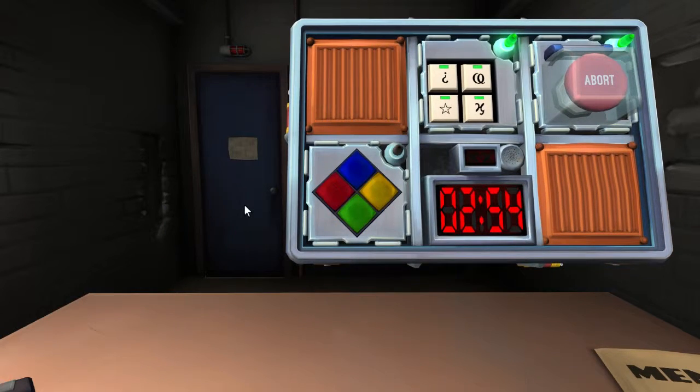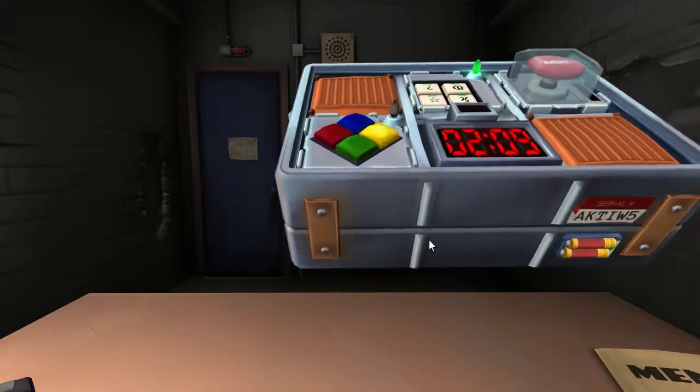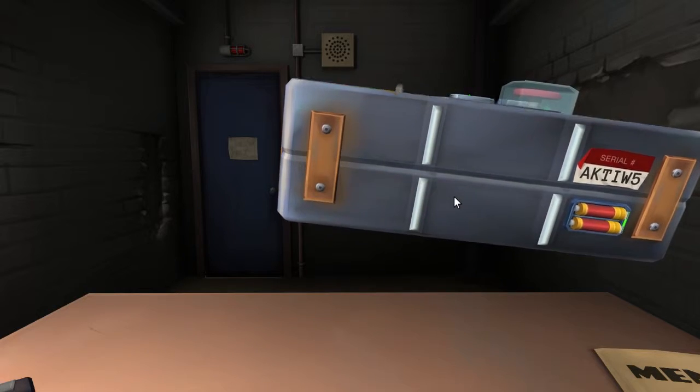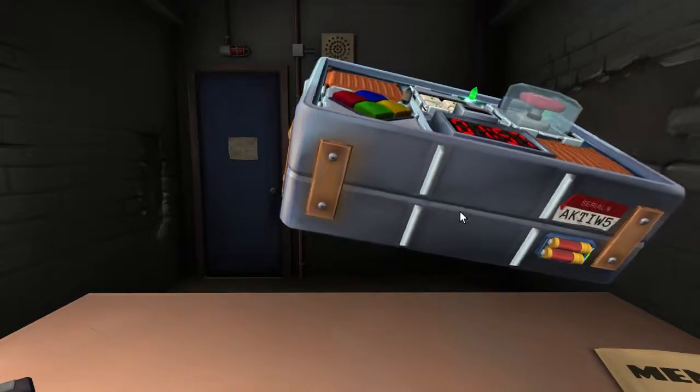Now on to the Simon Says board — the yellow light is blinking. Four color buttons will flash and we have to press the button with the corresponding color. What's the serial number of the bomb? A-K-T-I. Does it contain a vowel? I believe it contains a vowel — A, E, I, O, U — yes, it has a vowel.